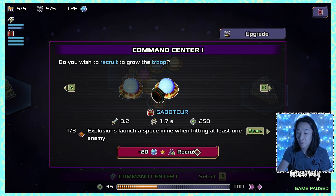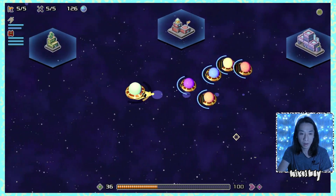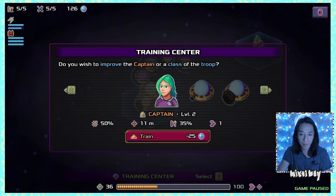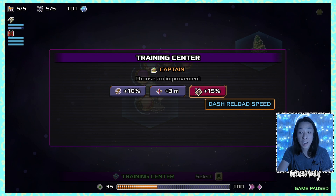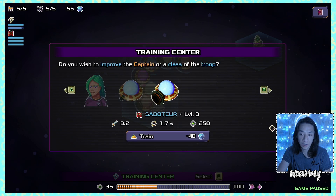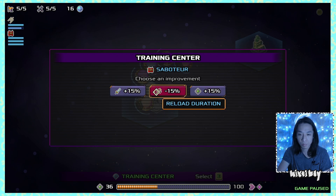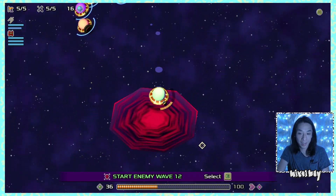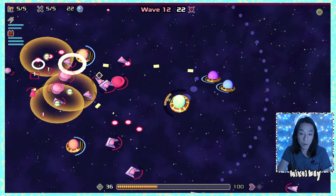I try to replace a laser troop with a saboteur but I'm at max capacity. I'll wait for one to die. I upgrade the training center and captain again — movement speed again, and the captain is nearly maxed at level three. I'm going to max out movement speed at level four and take a reload duration upgrade.